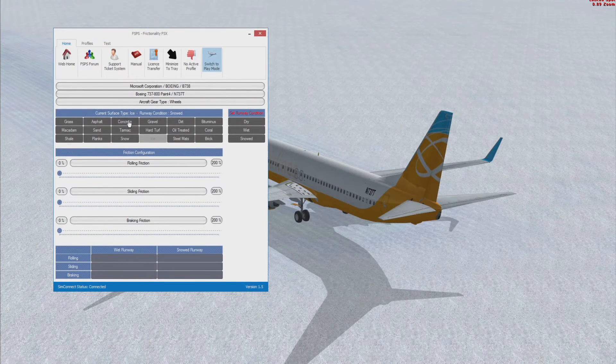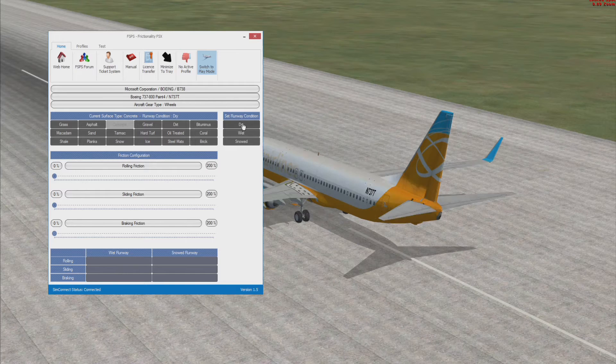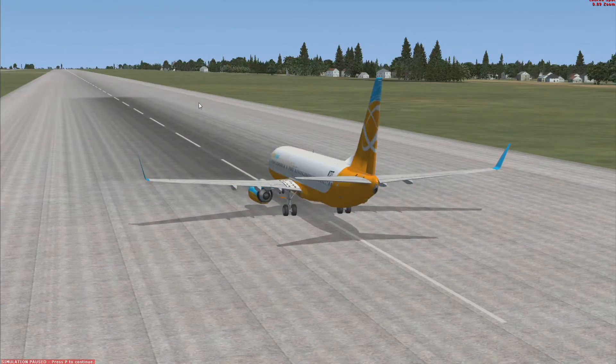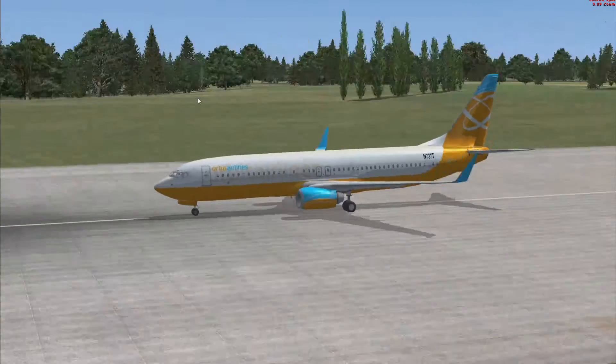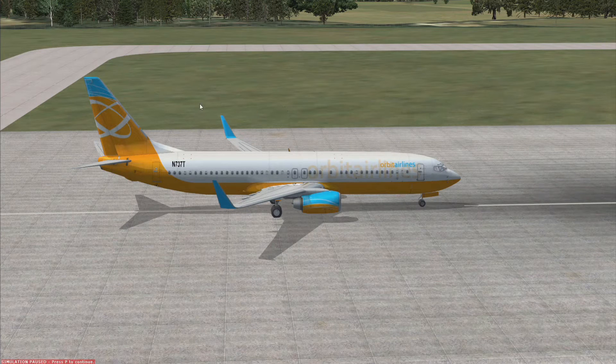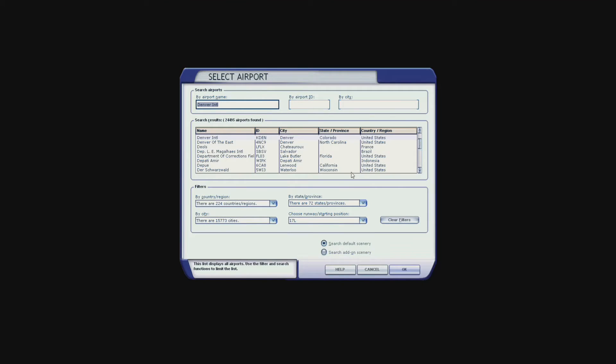That's just showing you the top section. We're now going to give it a test. I'll go back to concrete — I'm only going to do the tests on concrete because most runways in the world are concrete. We're going to keep it on dry. We won't do any takeoffs or landings — we're literally just going to roll on the runway to see the braking. I'll go back to Denver International, runway 27 left, and start in the same place every time.